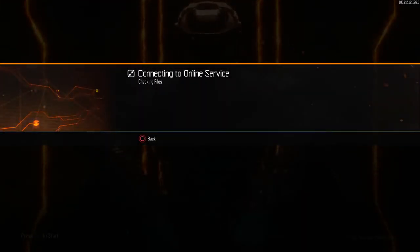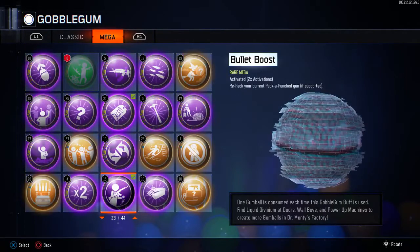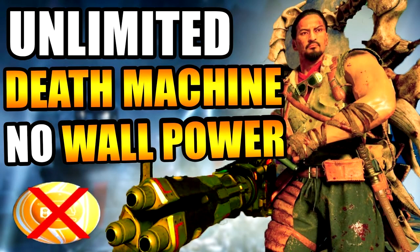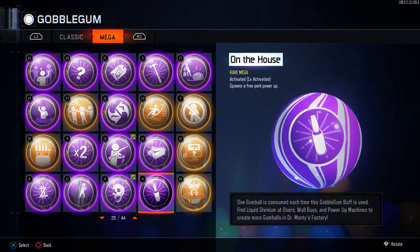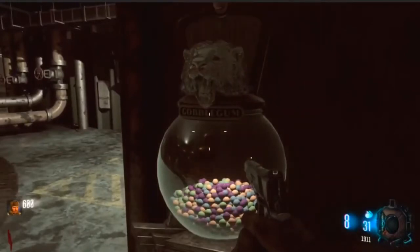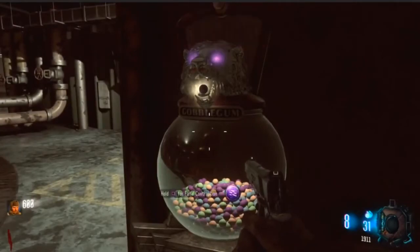Go back into Black Ops 3 and load into zombies. Now click on Gobblegums and make sure you have Fatal Contraption and Wallpower — those are needed to activate the unlimited death machine glitch. If you don't have Wallpower, I'll link a tutorial below, though that method may be patched. The version using both Wallpower and Fatal Contraption is not patched, so this tutorial is good to go. When you hit the Gumball Machine, you just need to activate Fatal Contraption as soon as you see it coming out.